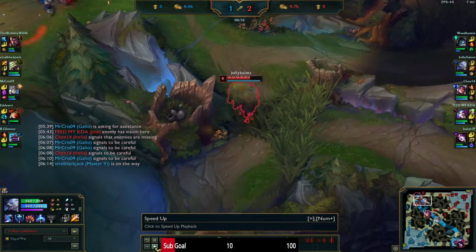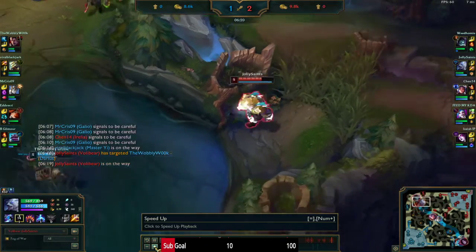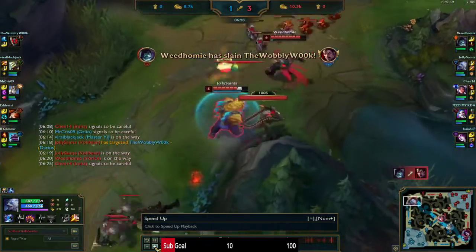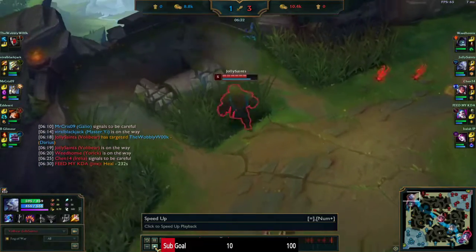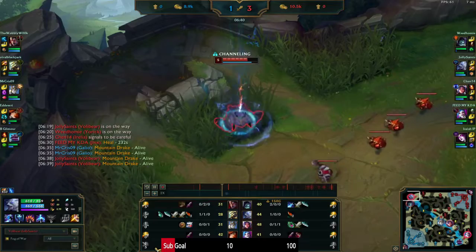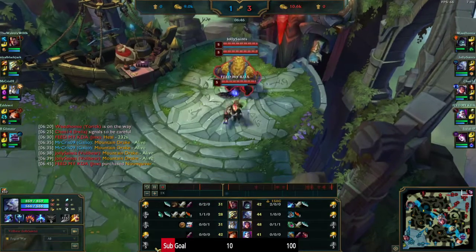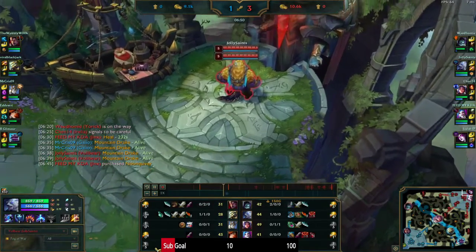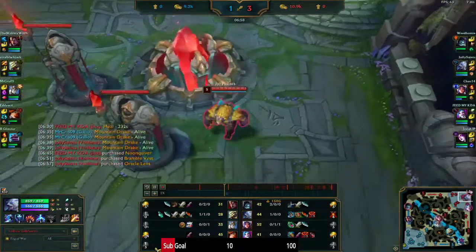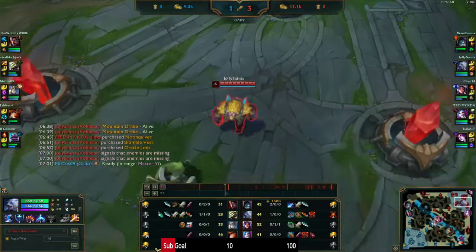We kind of wanted to get this Darius, and we do. Yorick is now 2-0, so we're going to help him just snowball. He was able to take down turrets really fast, so if we can facilitate that, we can probably end the game a lot sooner.